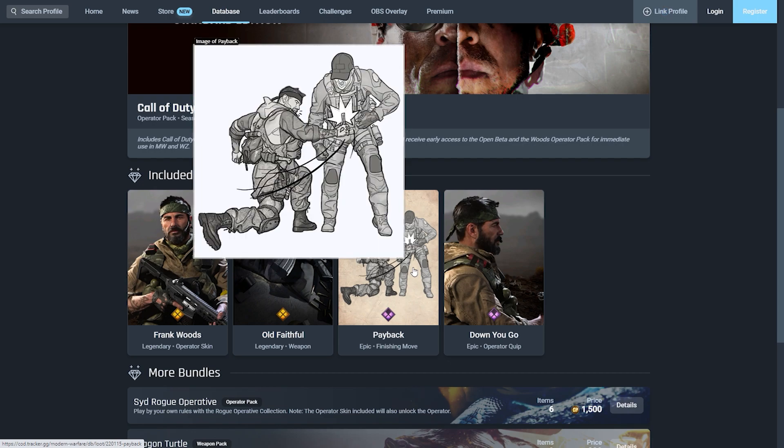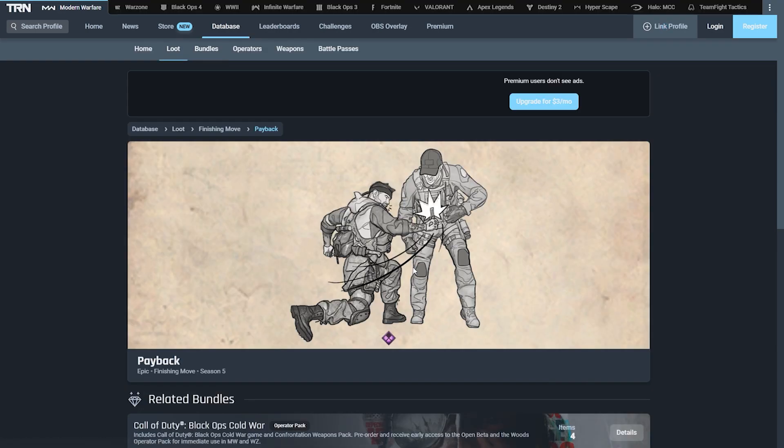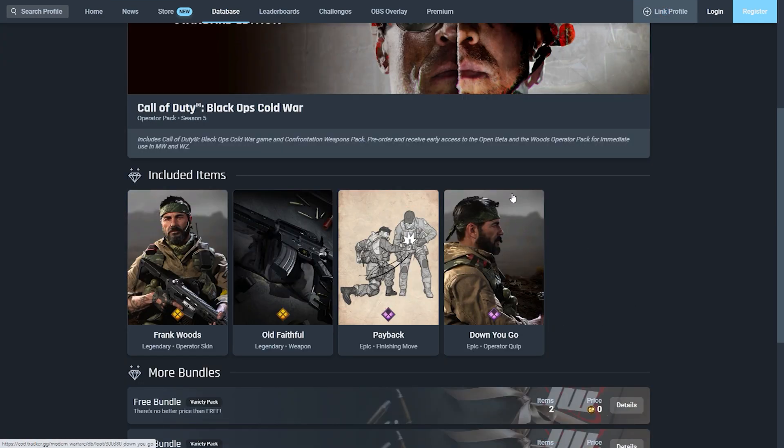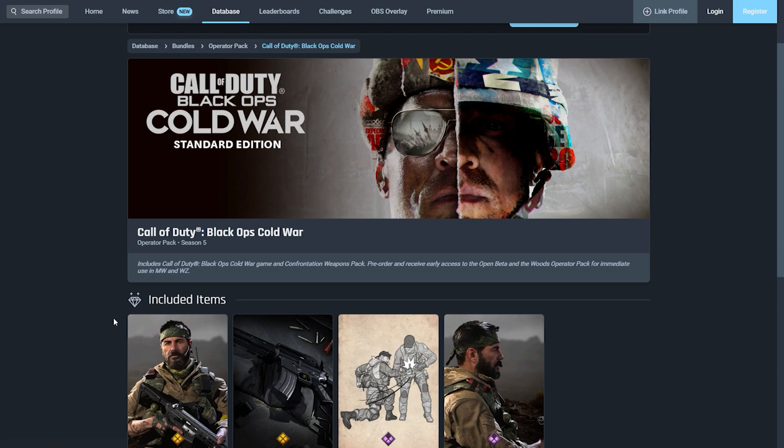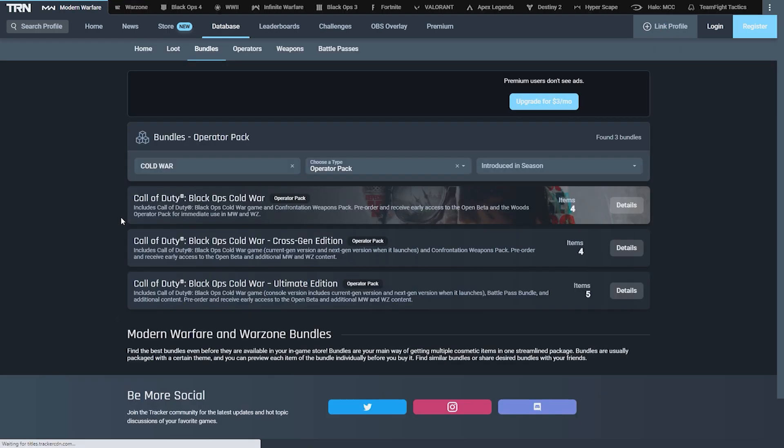The next item is the epic finishing move called Payback — it looks like he stabs the guy in the chest. When it's released I'll include a clip of all the finishing moves on the channel. Finally, the last item is the epic operator quip for Woods. It says 'Woods down you go,' and the actual quip line is 'Down you f***ing go.' That's what will be said when you enable the operator quip for this character.